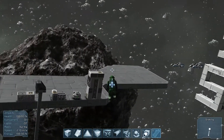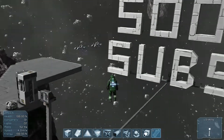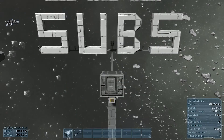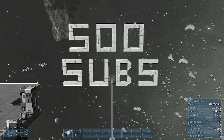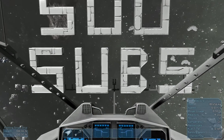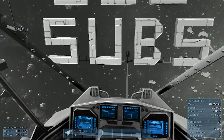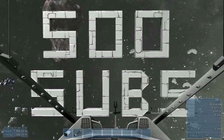I had come up with a bunch of ideas for what to do for 500 subs, but none of them quite worked out. Some were things like let's build a giant ship, but sometimes those big ships mess with my frames and then it just wouldn't be fun. So I decided to do my attempt — which is probably going to end poorly — at a fireworks display.